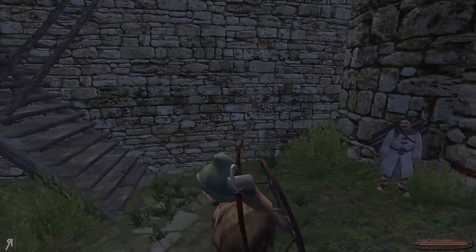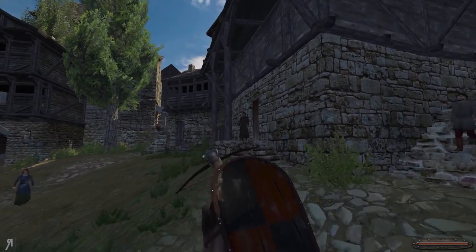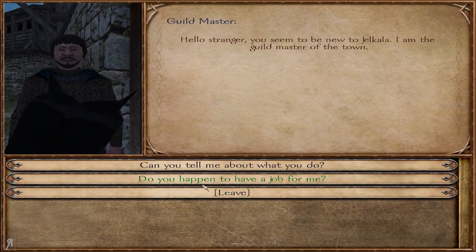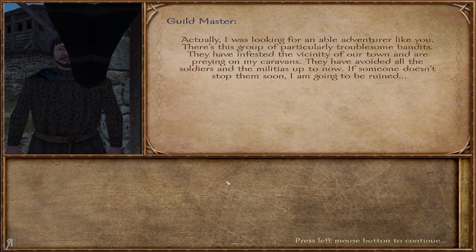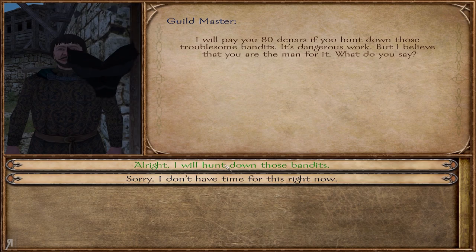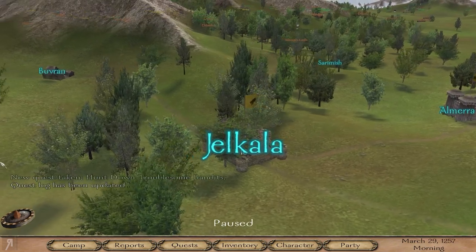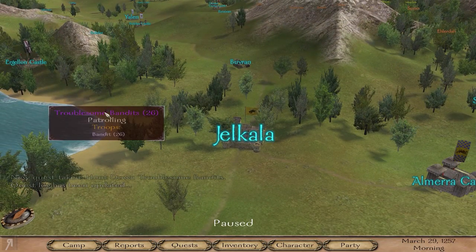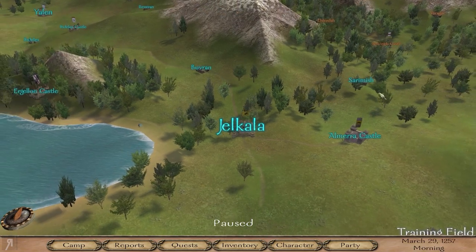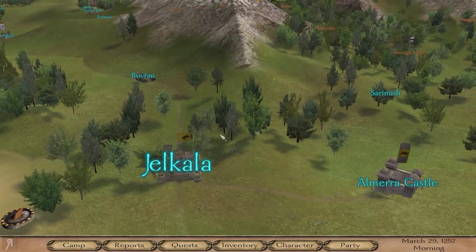I suppose we could fight some more looters or something like that, but right now I'm wanting to find the guild master. There's the guild master. I'd like to do a task for you. It doesn't seem like there is an enterprise option — that's interesting. I will hunt down these bandits. 80 dinars, sure, why not. Where are they? Oh, are you serious? There's 26 of them? I only have 16.